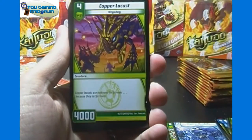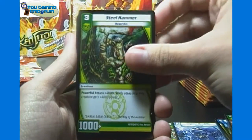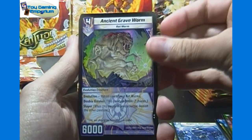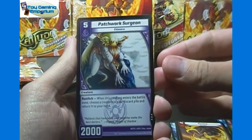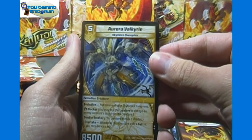Defense Mode, Copper Locust, Grudge Weaver, Steel Hammer, Branka the Treacherous — uncommons are Ancient Grave Worm and Kanina. Our rare is Patchwork Surgeon, and another uncommon, Aurora Velgry.